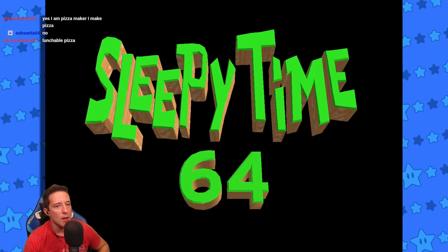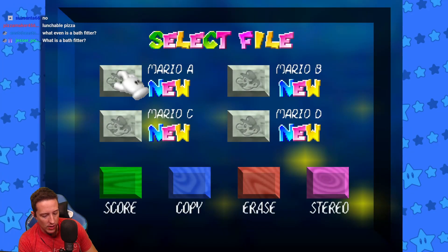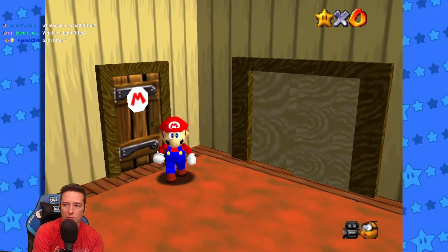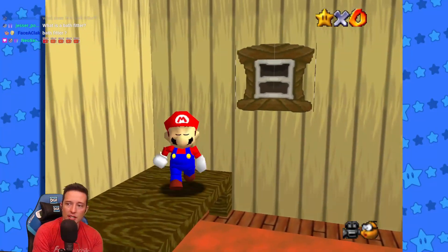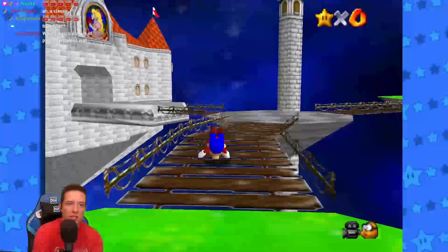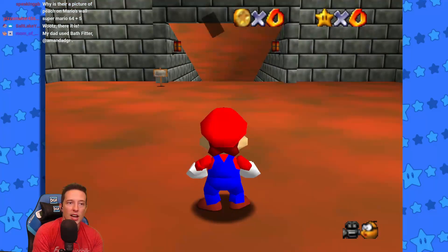This is Sleepytime64, made by Woots, who was inspired by — have you ever seen that SpongeBob episode where SpongeBob goes into other people's dreams? I think it's like season one. SpongeBob goes into the dreams of Gary, Patrick, Mr. Krabs, etc. That's the idea behind this.